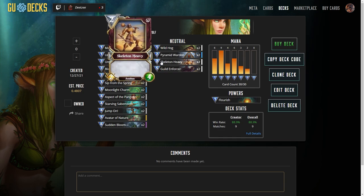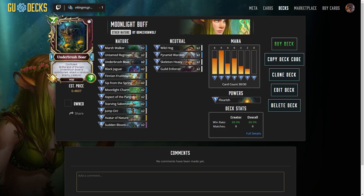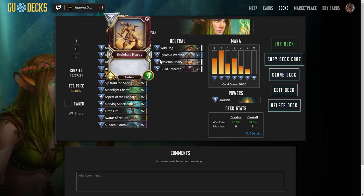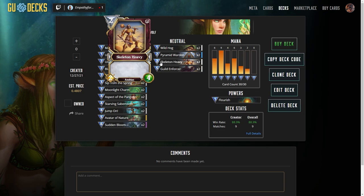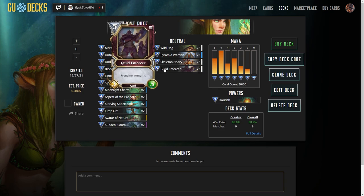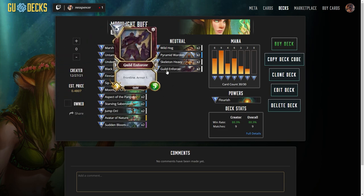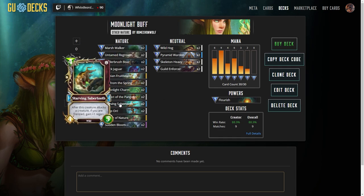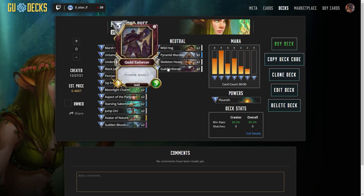Skeleton Heavy is just a nice big stat creature to put on the board — something to get out there at 2 mana. Wild Hog, Pyramid Warden, Skeleton Heavy, Black Jag, Underbrush Boar — all of these are potential good Sip from Spring or Moonlight Charm targets because we get them out early and they're very strong. Guild Enforcer is a very strong card to drop down for front line. Probably at this point you'll find yourself with a nice buffed-up creature, and then you drop down your Guild Enforcer — now your big strong creature is behind a front line.